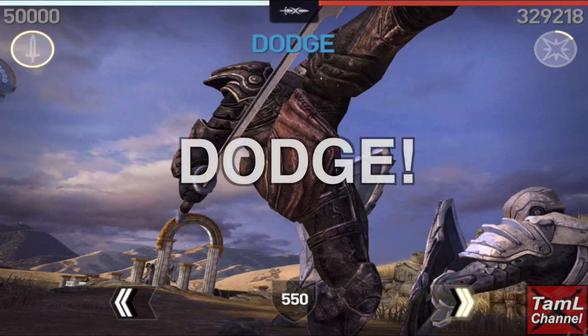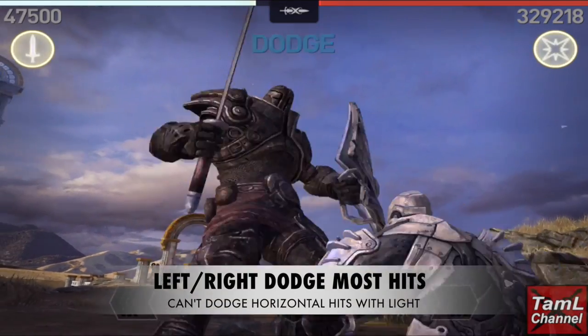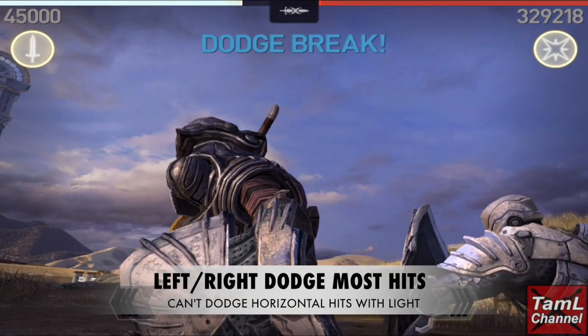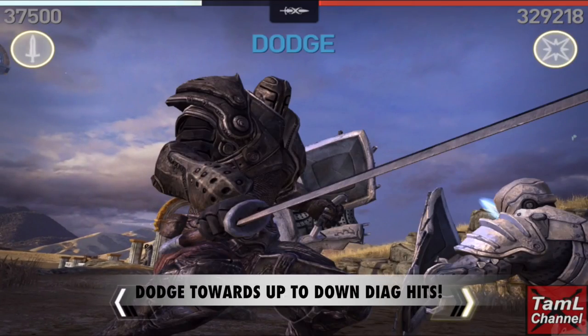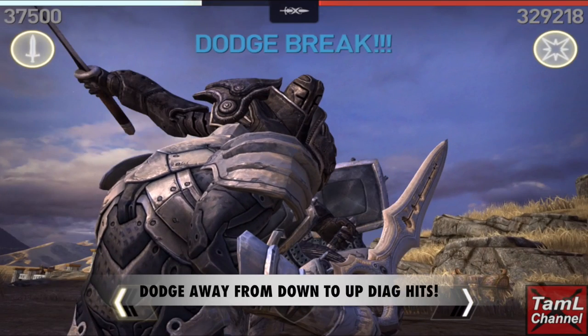Lastly, we'll look at dodging. You can dodge most moves, however you can't dodge horizontal hits with a light weapon equipped. You can left or right dodge all vertical hits, and with diagonal hits you want to dodge towards diagonal hits that are up to down, and away from diagonal hits that are down to up.